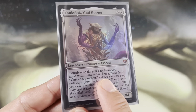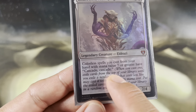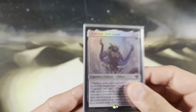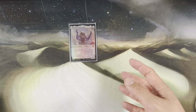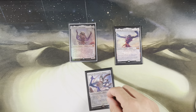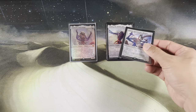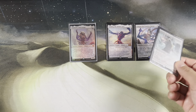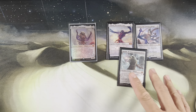Let's unpack that by reading the reminder text. When you cast one of these guys, exile cards from the top of your library until you exile a non-land card that costs less, then you may cast it without paying its mana cost. Put the exiled cards on the bottom of your library in a random order, then do it again. So if Zuladok is on the battlefield and you cast an eleven-mana Ulamog, you flip until you hit Ulamog, the Ceaseless Hunger — that's ten, which is less than eleven — it gets cast, you get the cast trigger. Then you flip again and cascade a second time. You get the cast trigger to draw up to seven cards.